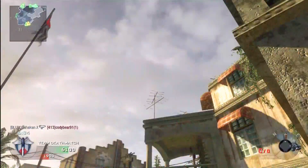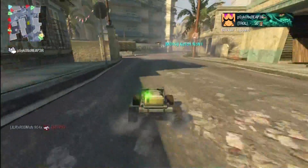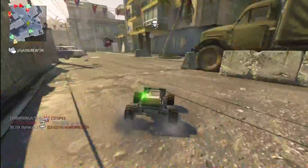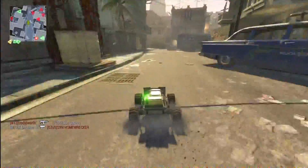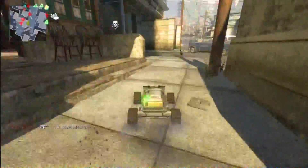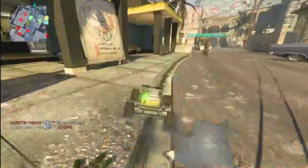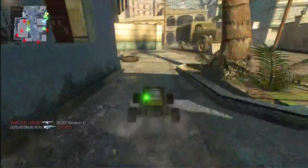Now I got my RC car, so I'm driving it. I was using my troll class — suppress the Leel with Ghost, RC, and Valkyrie rocket. I ended up seeing this guy run by, so I go over there to take him out. I end up taking out a different guy when I go around this corner and blow his ass up.